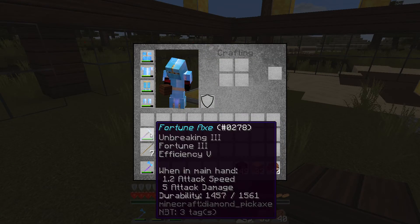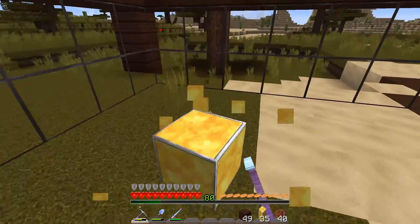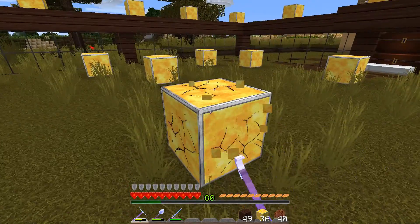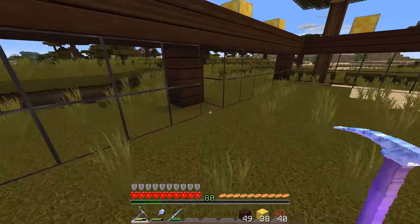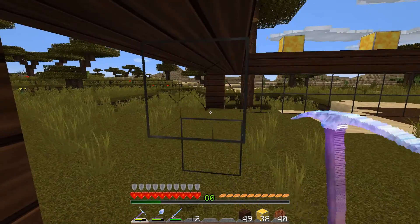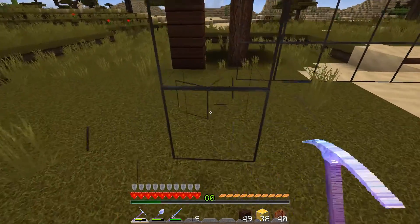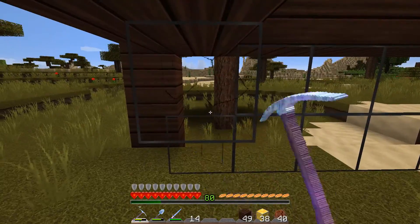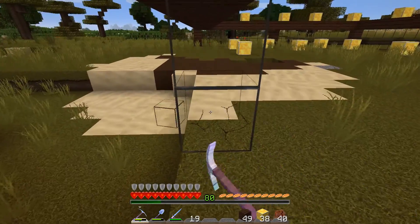We need silk touch — I don't want to lose these. We have to get rid of this and get some dirt. Let's get rid of this glass. This will be our animal pen.